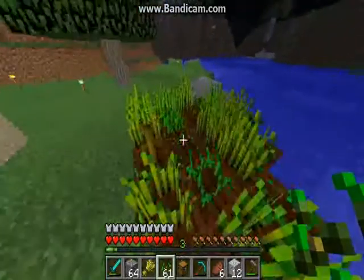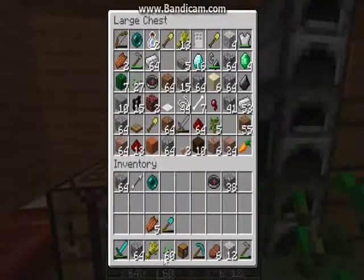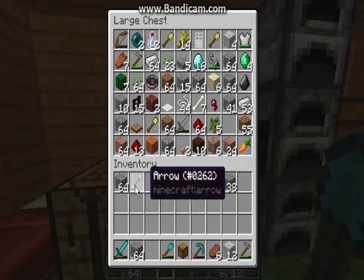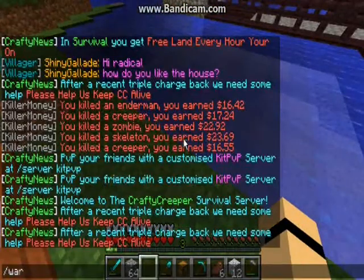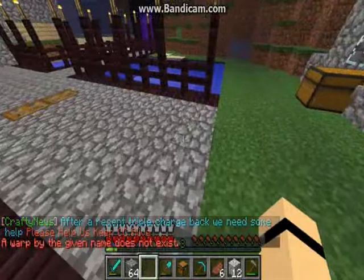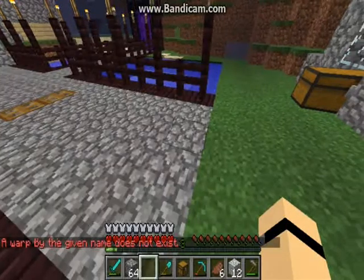Yeah, I wish my glasses were not lost. So, I'm gonna look for a sandy village. Warp Random... oh, dude. Random is not there anymore. What? Did they literally get rid of all the warps? Warp Desert — a warp of that name does not exist. Does Warp Random work still or not? No, I tried it. Did you spell it right? Yep.